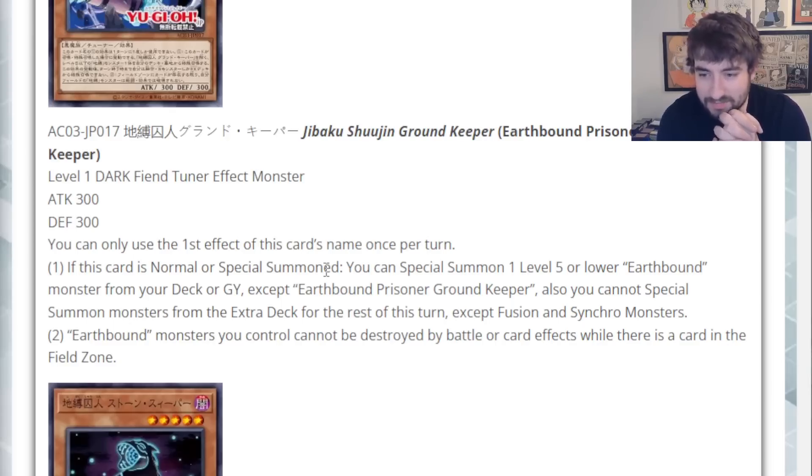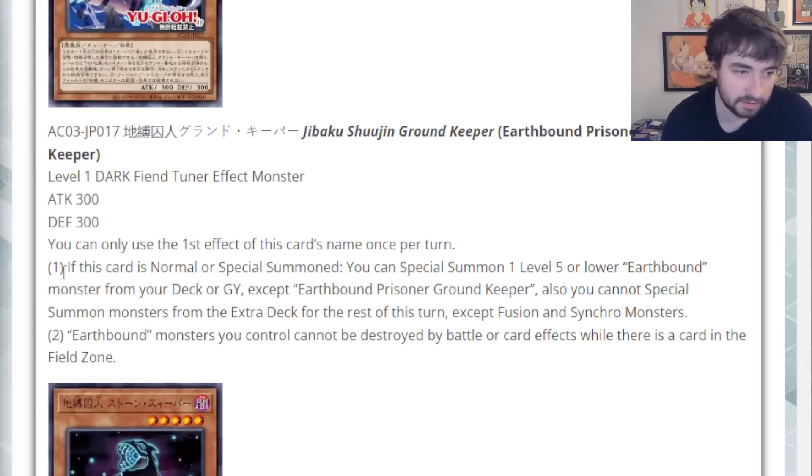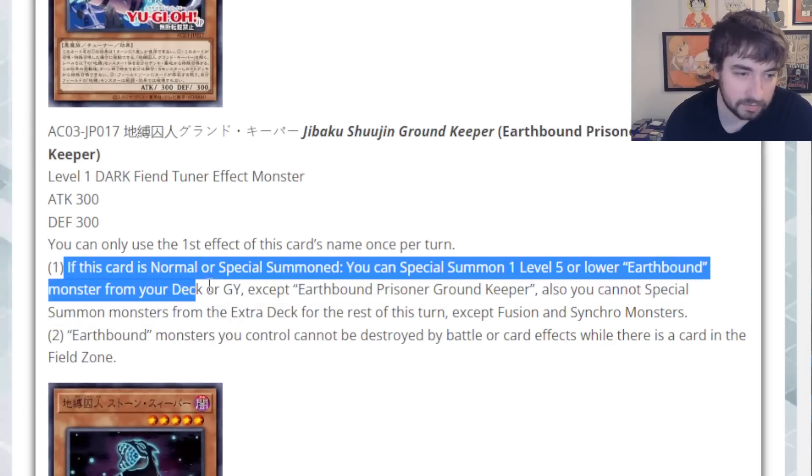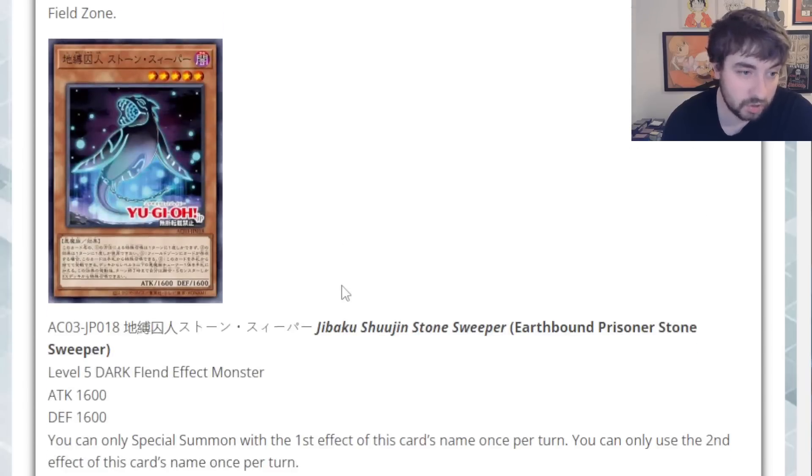He actually protects himself from destruction as long as there's anything in the field zone — that's pretty cool. That seems to be one of the weaknesses of this strategy, is that you have to have a field spell on the field for a lot of the monsters to really do anything at all. This card's restriction is not that bad — it locks you out of Link and Xyz, but you can do a lot with just Fusions and Synchros. This is a really good card, just like a Tutor Guide — can also summon from grave, which is really cool.